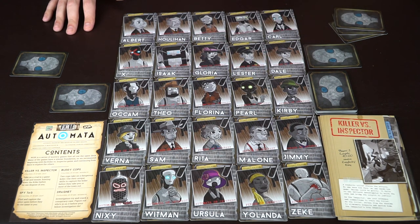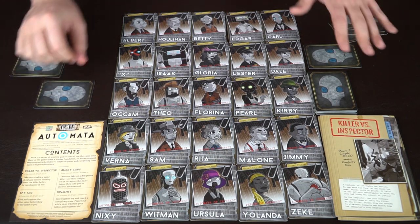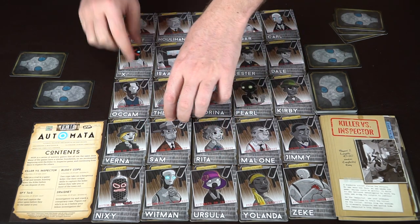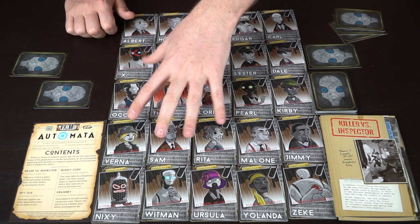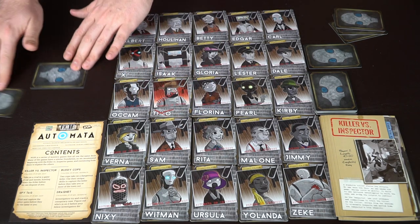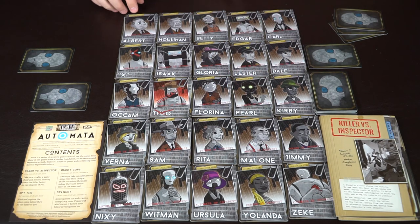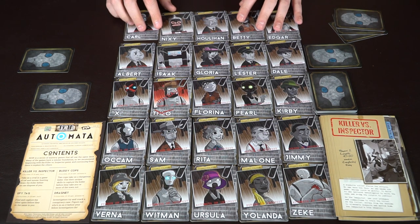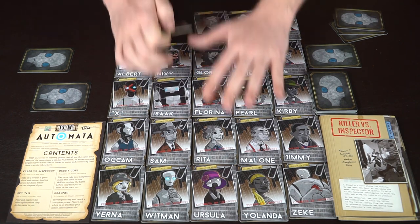The three cards in the cop's hand are used to try and exonerate suspects he thinks might be the killer. The killer has chosen one card as their costume, and the cop has chosen theirs. Whenever the killer kills, it has to be adjacent to whoever they're next to. So this killer is actually Rita, right here, and gets to kill somebody — you just flip over one of these guys like that. The cop now knows at least one person adjacent to the kill is the killer's current identity.